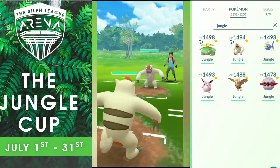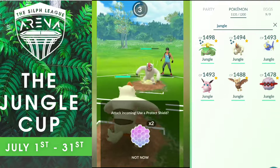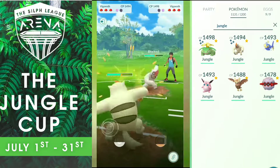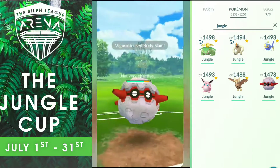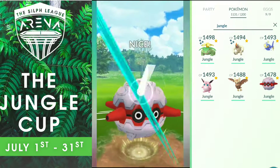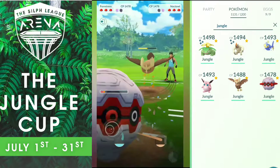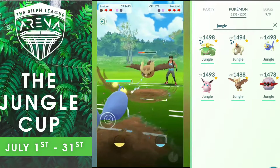Now for Round 3. I lead with Vigoroth, he does too. He has the priority — we're not in a good spot. I decide to shield. I retaliate with my own Body Slam, he shields. I switch into my Fortress to tank a Body Slam. He switches into his Noctowl but I'm going to get to that Heavy Slam first. He doesn't shield. Now he gets to his Sky Attack — I'm not going to shield, there's no reason. He has his Noctowl farmed and ready to strike with another attack. I go with my Lantern and he decides to waste his energy on a Psychic. I don't shield. Now I want to farm his Noctowl — I do. I have a Thunderbolt ready and he sends his Venosaur, so I send my Vigoroth.